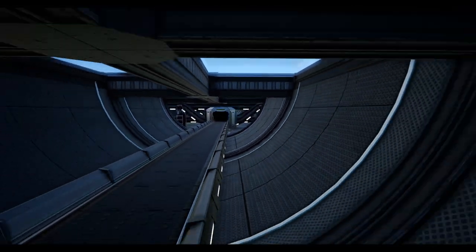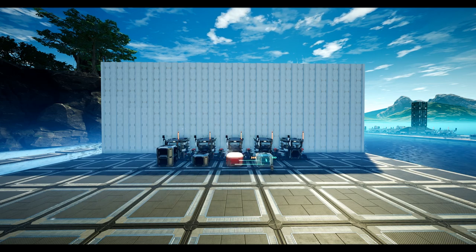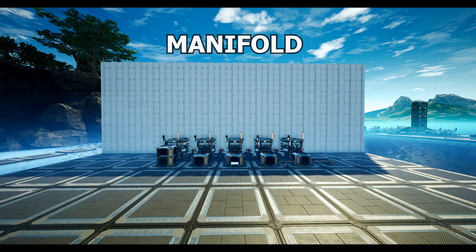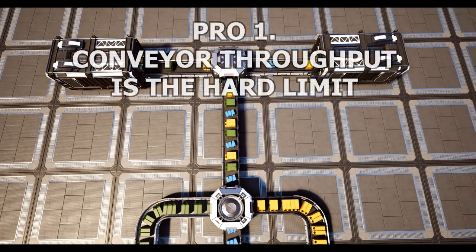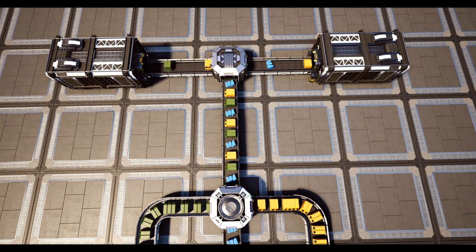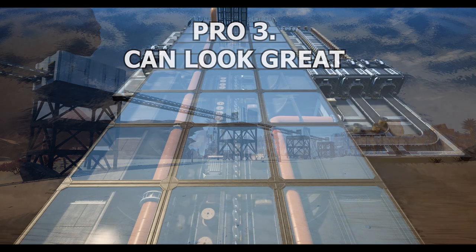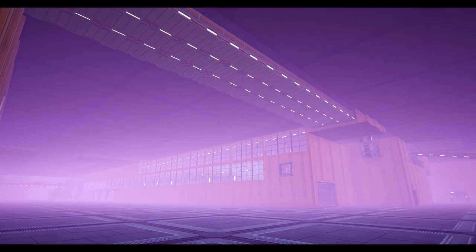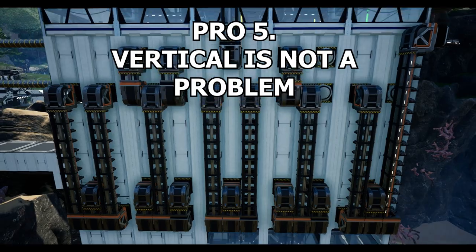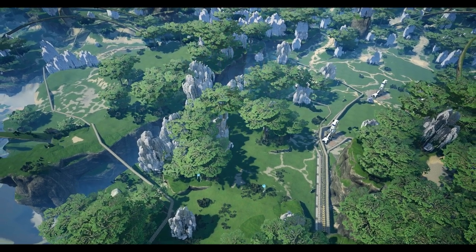Conveyor buses refer to the method of transporting items along a conveyor track between two locations, which isn't to be confused with a manifold that splits items off along a manufacturing line. There are some huge pros to using conveyor buses over other transportation. First, all in-game logistics are currently limited by belt speed one way or the other, with the exception of fluids. Conveyors are also a lot less buggy, especially in multiplayer games, and unlike trains and trucks do not require any power or fuel to use them.